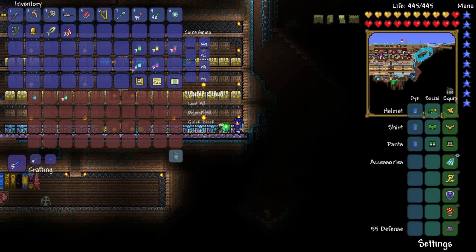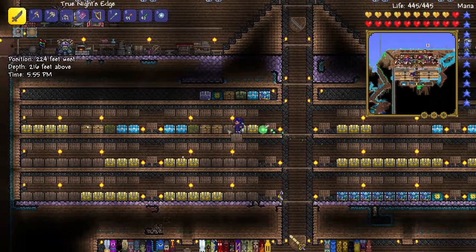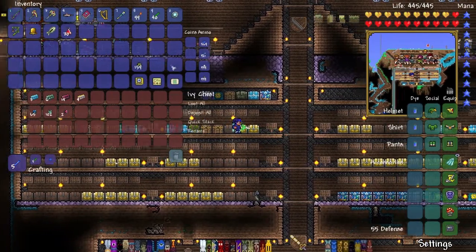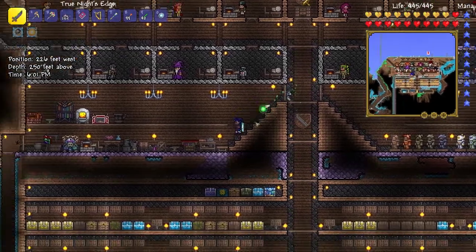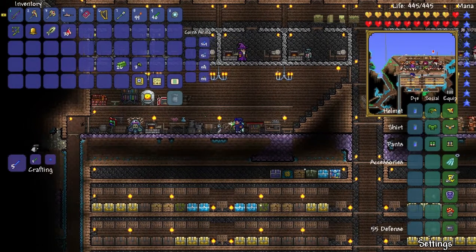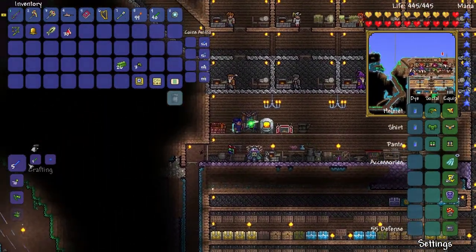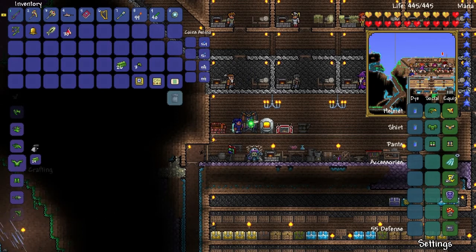We've got ourselves some hero's clothes — sweet! Next up, we're going to make ourselves some chlorophyte armor, and then end the video because I'm not in the mood for a huge video today. Let's smelt down this chlorophyte ore, go to the furnace, and craft all these up into bars. Now at the mithril anvil — ooh, chlorophyte plate mail!